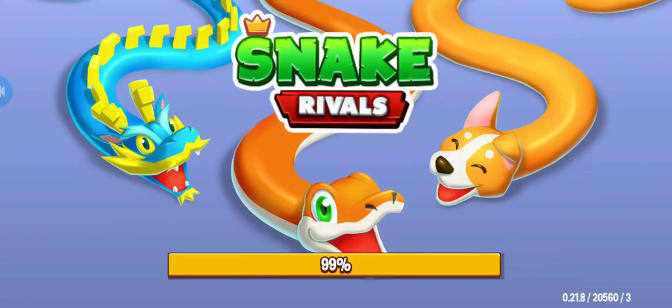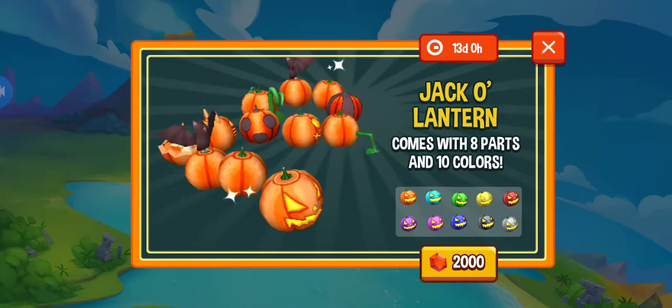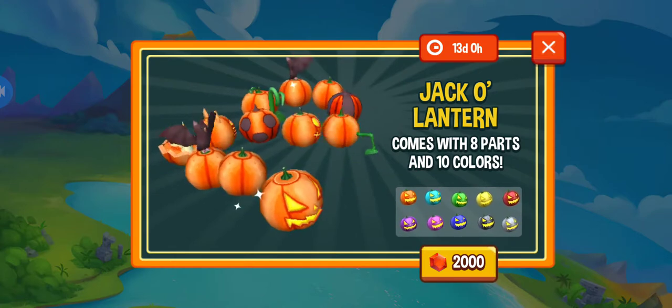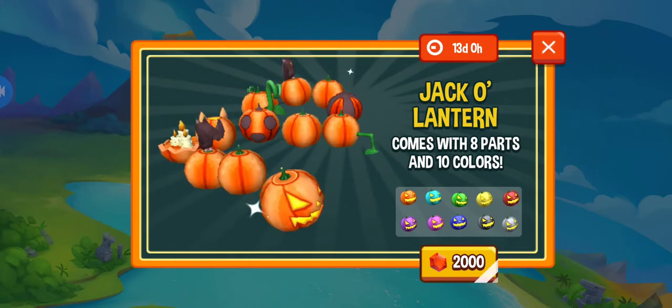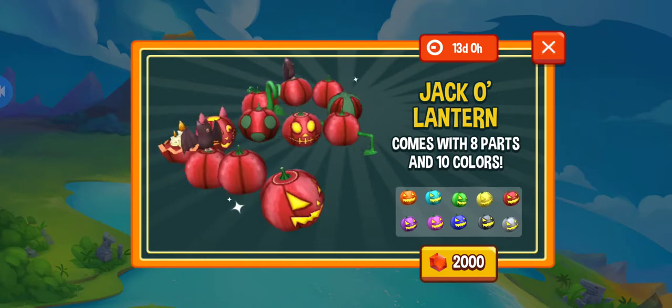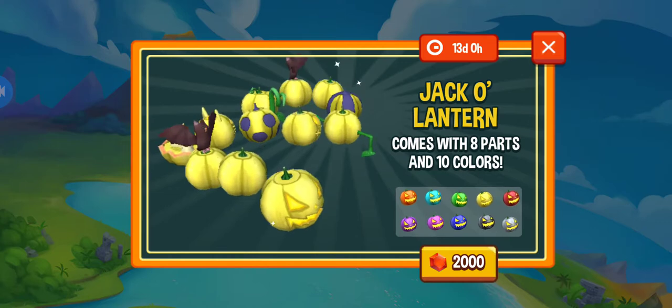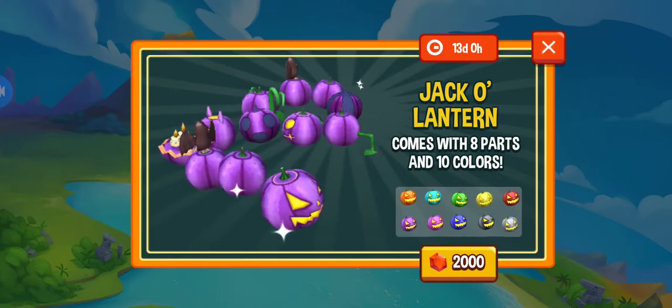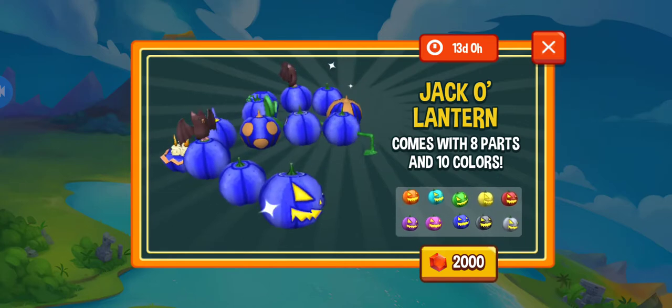Welcome back guys, your host codes doing another snake game. As you can see, they got Halloween already full throttle with this amazing looking pumpkin or jack-o-lantern and all its different colors — that is so cool. I don't have that much coinage but I was able to do the small purchase and I'm going to show you what character I got.